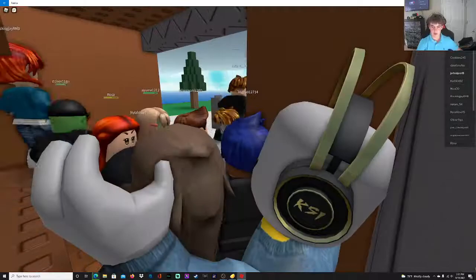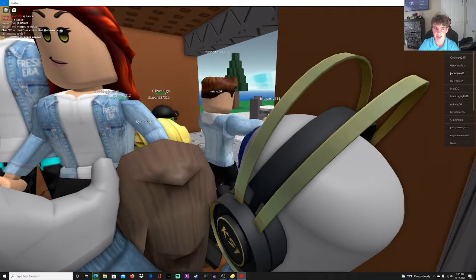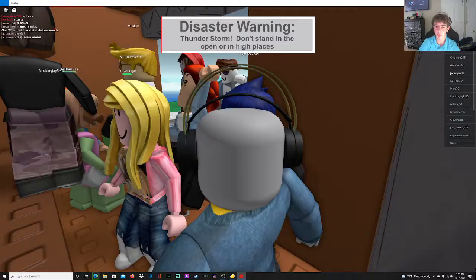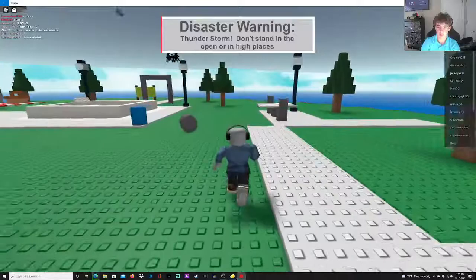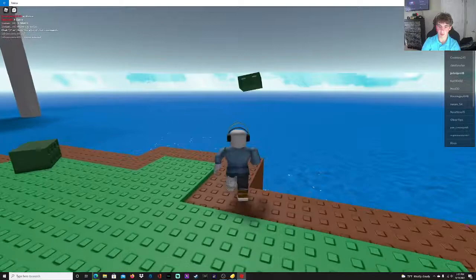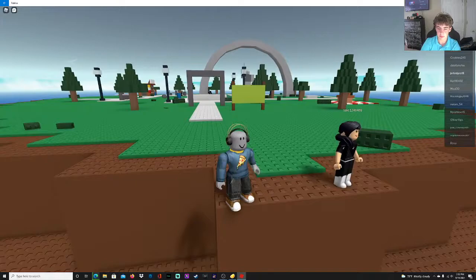Now I'm just gonna stay here. We're gonna see what type of storm this is. Unless it's a flood — then we have to head up to the arc thing. That's probably why it's called Arc Park. It's a thunderstorm — don't stand in open or high places. Whenever there's a thunderstorm I like to stand on the brown spot because that's basically where you never die. Don't step on the other spot or you'll spawn back in the lobby.